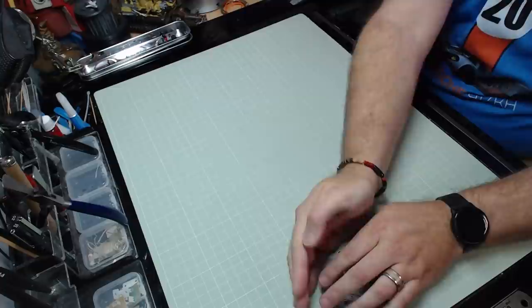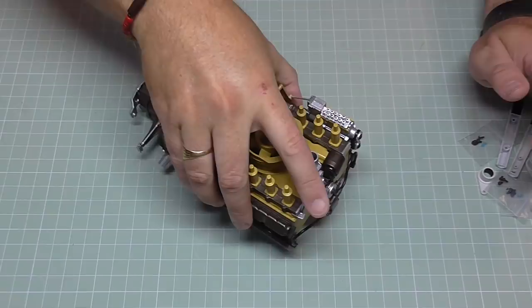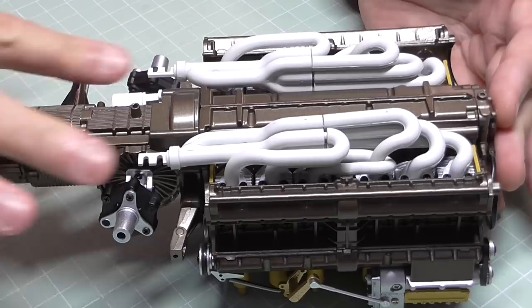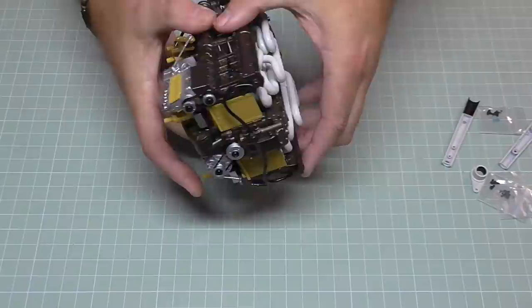In stage 21 we're continuing with the exhaust system we were working on last time. I'll put that to one side and bring over the engine, which looks like this. Turning it upside down, you can see we completed the exhaust system last time. We're going to be building onto this section just here, so first thing I'm going to do is turn the engine over.